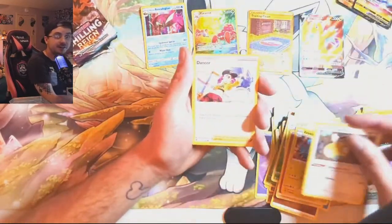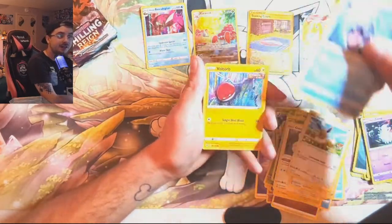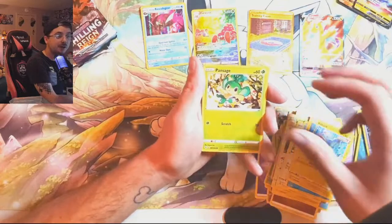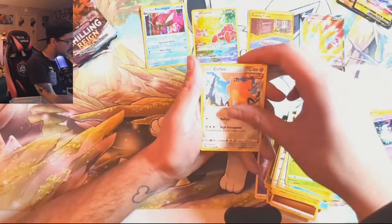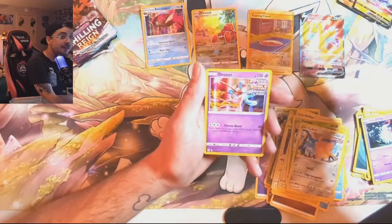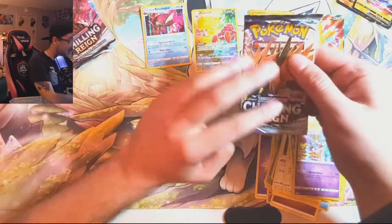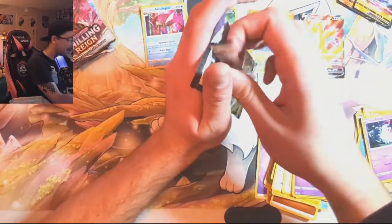I am very interested now to get into the Giratina tin. So we get Shellder, Voltorb, Pansage, Cufant, we got Reverse Holo Fraxure, and Deoxys. Not bad.